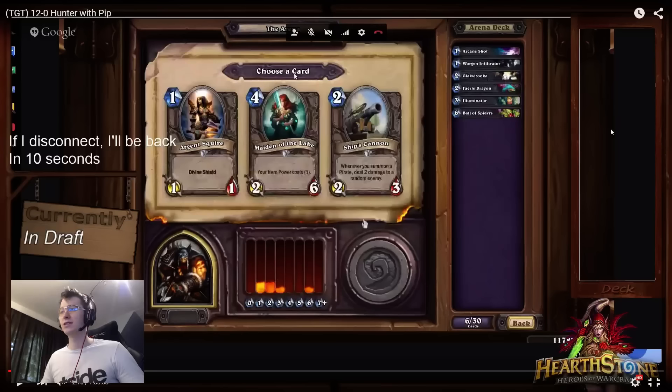This is the first really interesting pick because Ship's Cannon, in general, is not bad — it's a 2/3 and synergizes nicely with the Glaive. But it's so important to hit your 1-drop in the TGT meta because of the Inspire cards, and when people build a bit slower and you curve out really hard, you're just going to win some games by default. Because of that reasoning, I like the Argent Squire here, which is also amazing with Glaive Zuka.